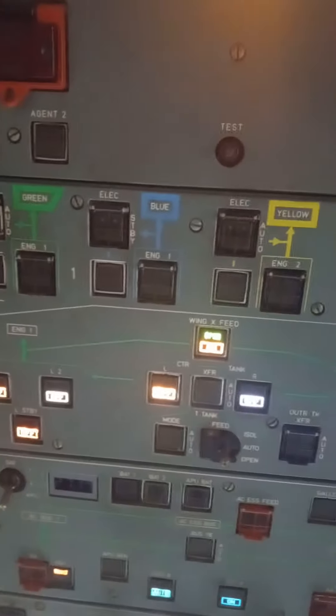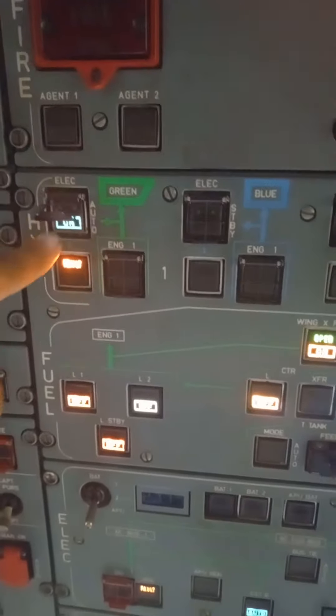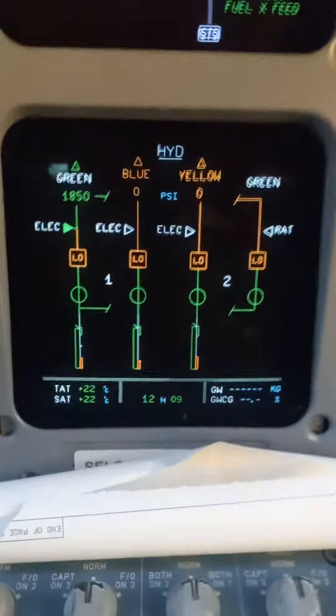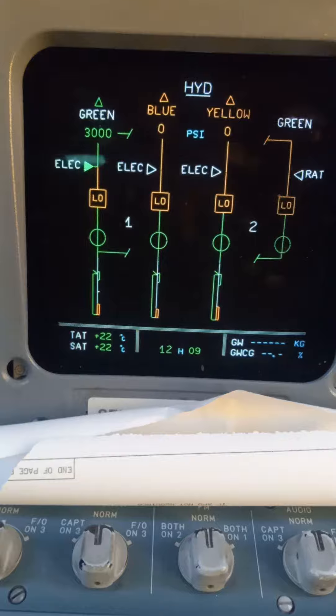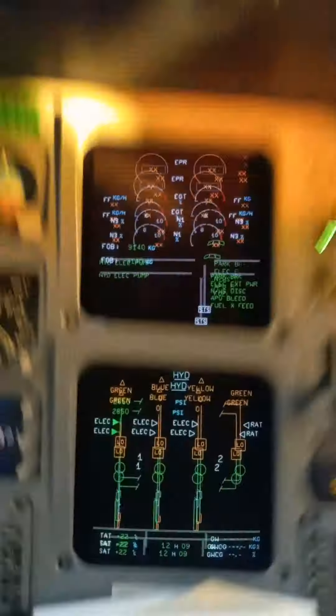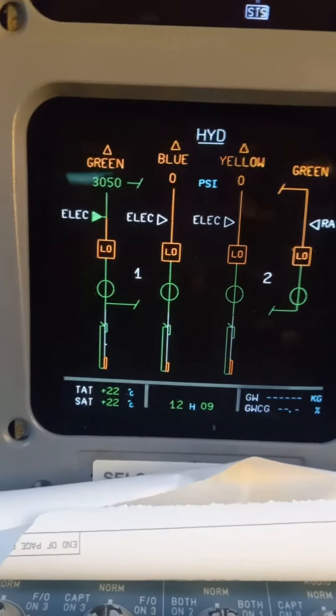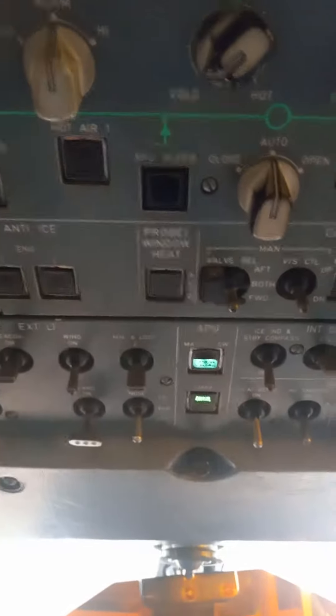Let's get this going. So now the green arrow turns amber. Turn off the bleed to decrease the load of the generator.